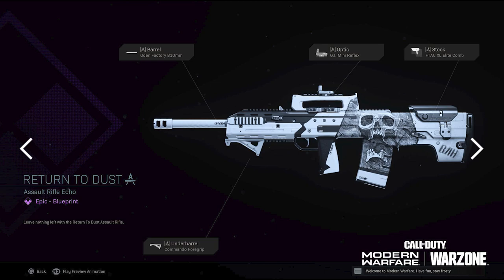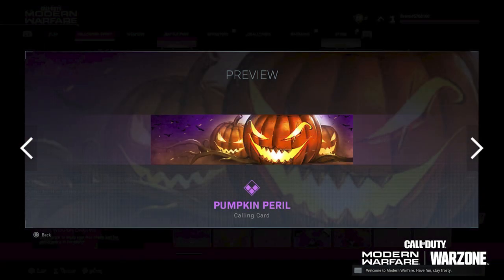The next thing you're going to get is the brand new Return to Dust epic blueprint. This camo looks insane — it's a mixture of white, black, and gray, and we have this super awesome skull that starts on the back of the weapon and goes down to the magazine. The camo is insane, I'm happy with this. Again, Return to Dust assault rifle epic blueprint.